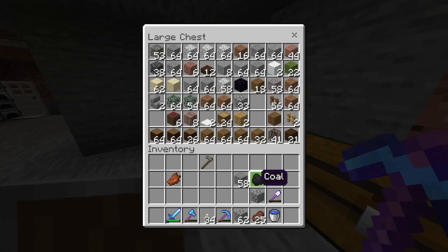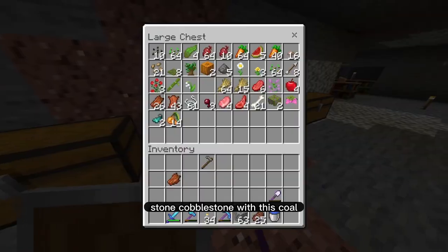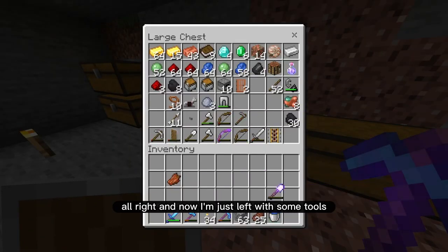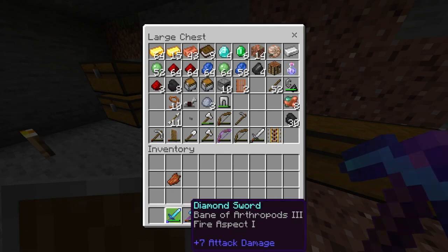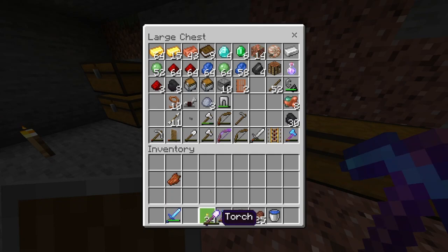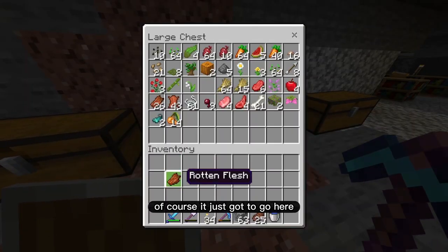I also want to put away these dirt and stone, cobblestone, and this coal. And now I'm just left with some tools. I won't need my diamond axe — I'm not going to be using any wood. And then the rotten flesh of course has just got to go here.